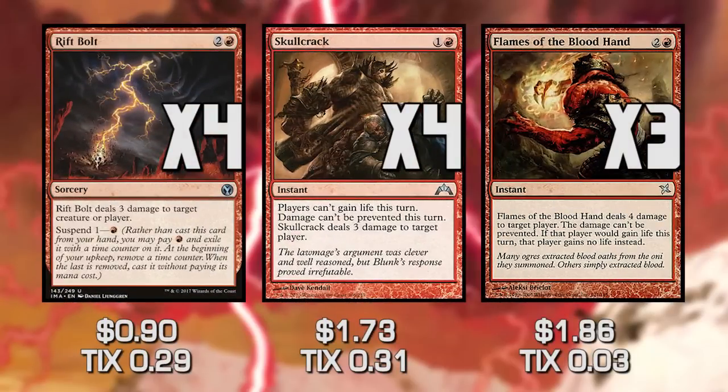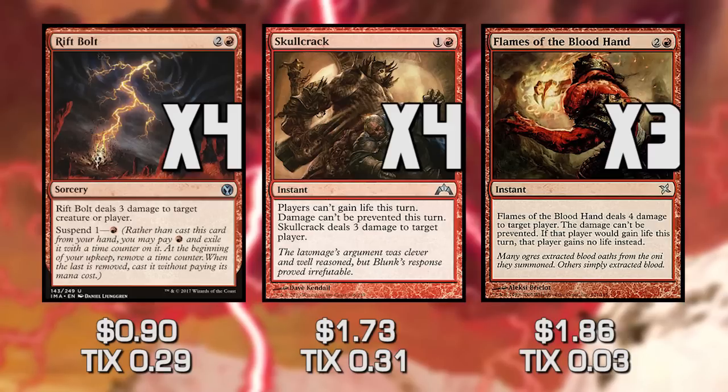The next set of cards we have are Rift Bolt, Skull Crack, and Flames of the Blood Hand. These do the exact same thing as the last three — direct damage to our opponent's face — but with slight subtleties. Rift Bolt we can play for one mana and then it deals damage on our upkeep the next turn. Skull Crack and Flames of the Blood Hand both prevent our opponent from gaining life, which is critical since an opponent gaining life might mean we run out of burn before we can take them out.